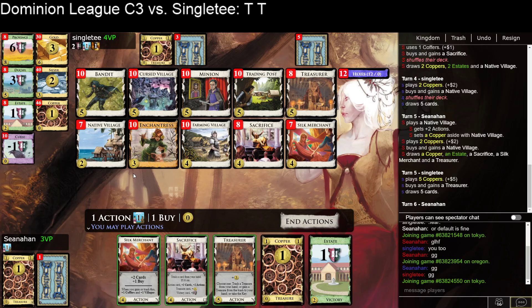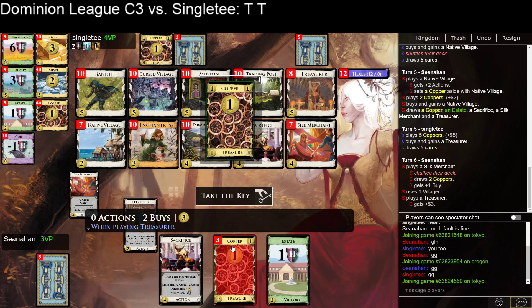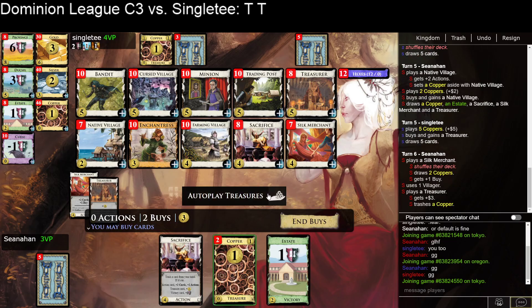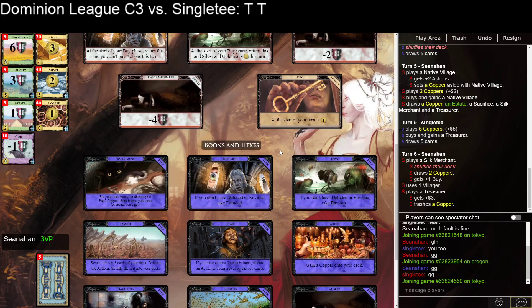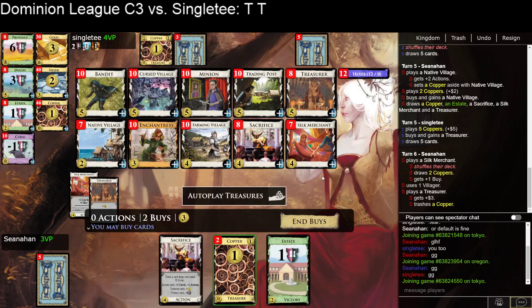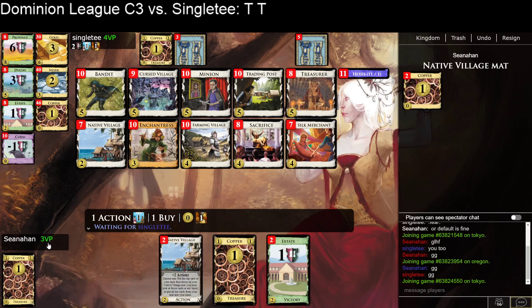So if I don't find one of my Silk Merchants, I can't play the Native Villages. I could have sacrificed the Silk Merchant and been able to do it. I'm strongly considering getting a Cursed Village here. The advantage of the Cursed Village is I'm decreasing deck size with Sacrifice, Treasurer, and Native Villages. The downside is the hexes, a couple of which flip over my deck — which maybe isn't the end of the world because all my good cards are here. Discard down to three cards — okay, that one was quite a good one.